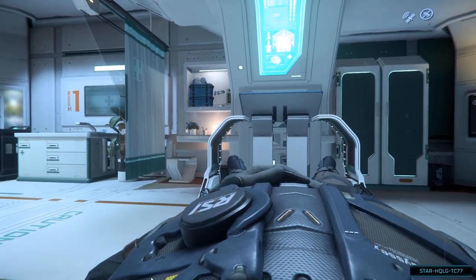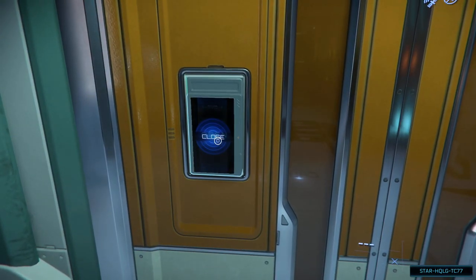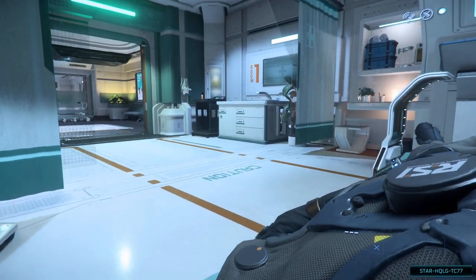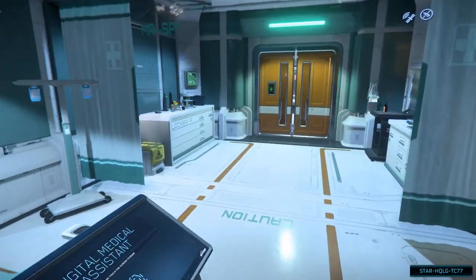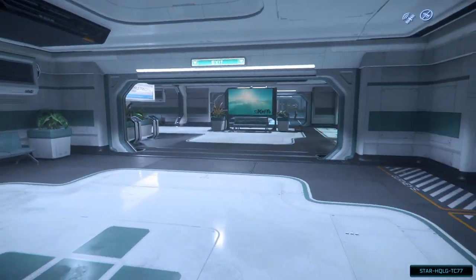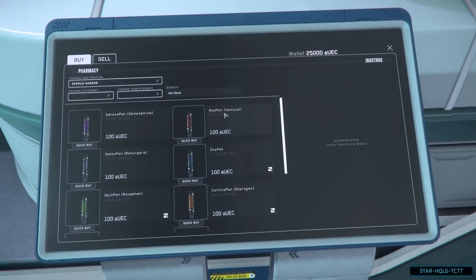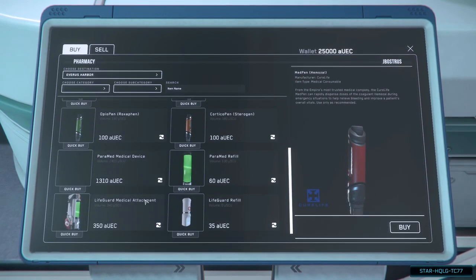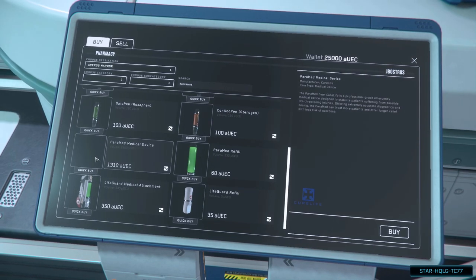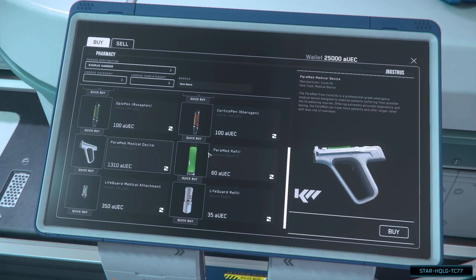The last thing I want to show you is where to get medical supplies. As we head back out of the room, we come across the pharmacy. In the terminal there, we can find the standard medical pens, as well as other drugs which can alleviate symptoms of some injuries. We'll also see the medical gun — whose icon wasn't showing up, but switching to sell and back to buy fixes that. The medical gun has a nice feature of being able to apply any of the drugs as well as standard healing. We also have the refill kits and attachments, which can be used on the multi-tool.